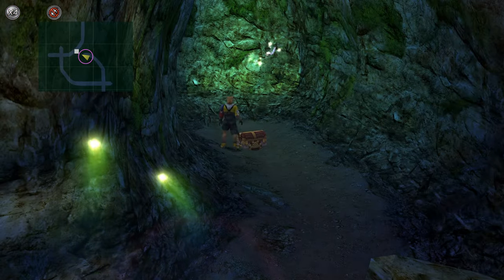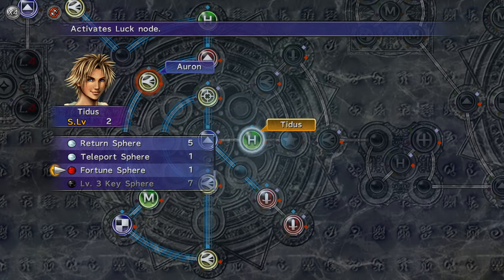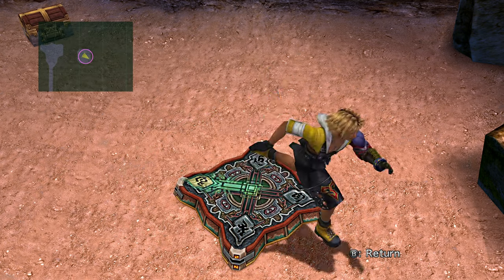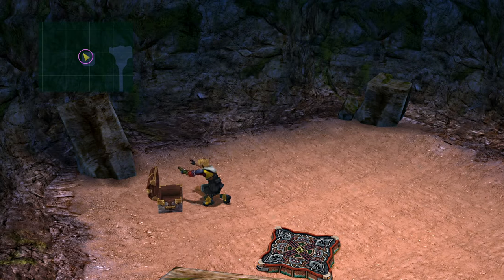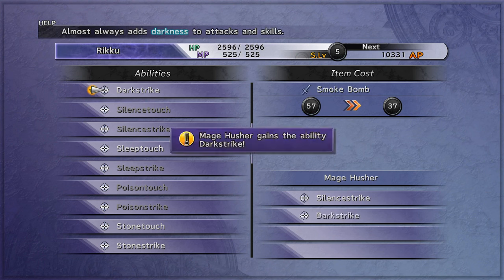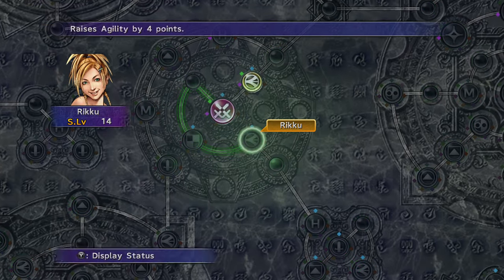Pick up the Fortune Sphere before the boss. Have Titus return to Riku's Sphere Grid and use the Lux Sphere. Beat the boss — it gives no experience. Grab the MP Sphere and Flexible Arm in the side rooms. Make a Status Immobilizer weapon for Riku with the Flexible Arm if you don't already have one. Use Teleport Sphere to send Riku to Mug, or whoever has the Immobilizer weapon.